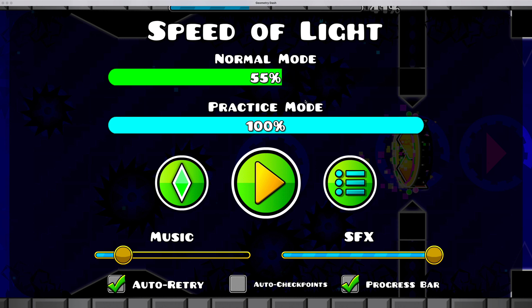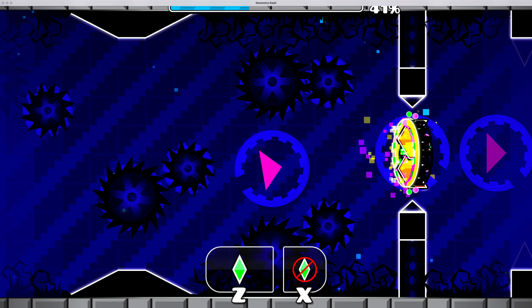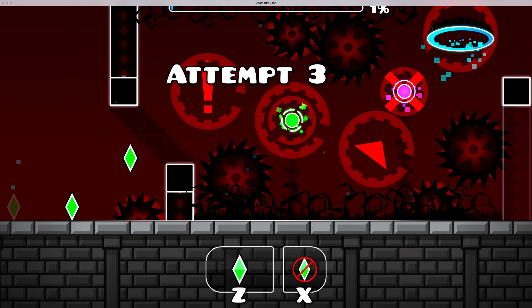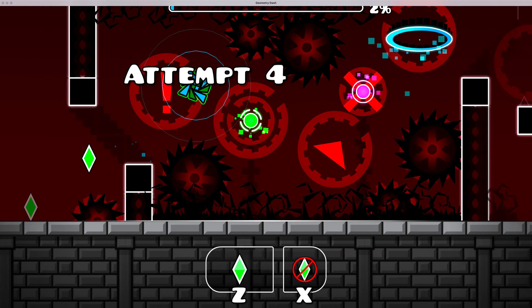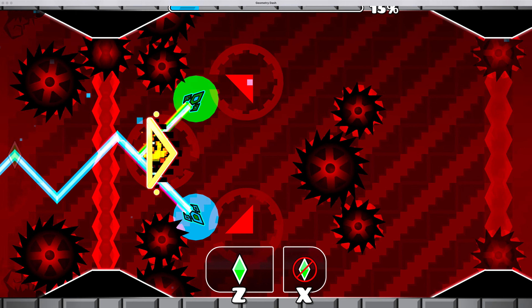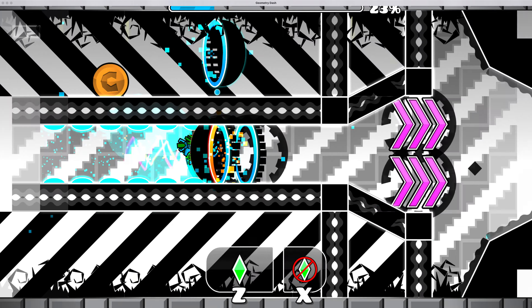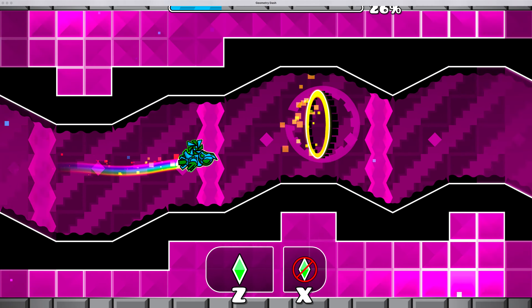So this is the part that I really hate — it's the UFO part. So I'm just going to do a practice mode run. This has some orbs at the beginning, some fakes at the beginning too. But then you get this very hard wave part for beginners. I know it looks easy right now, but it's because I've been practicing this level.